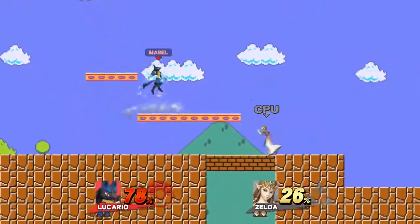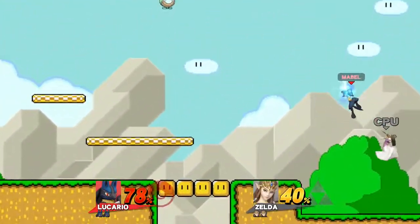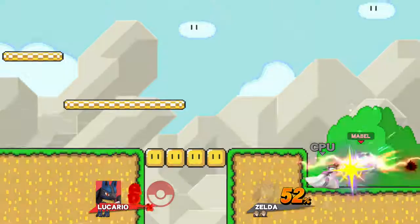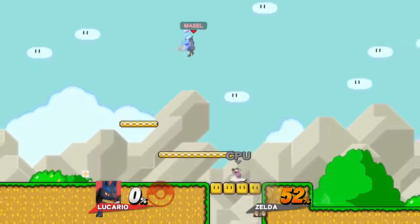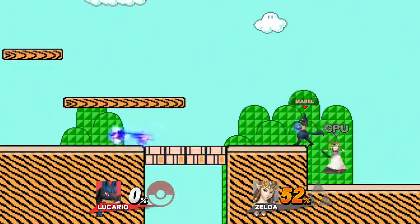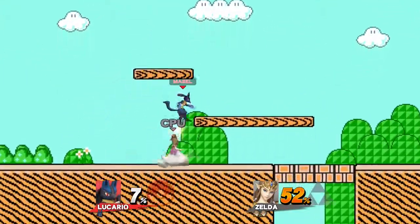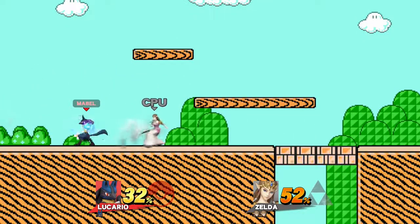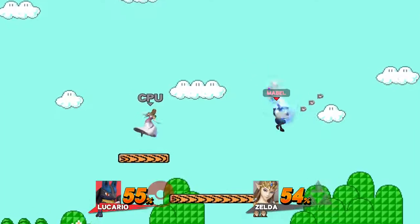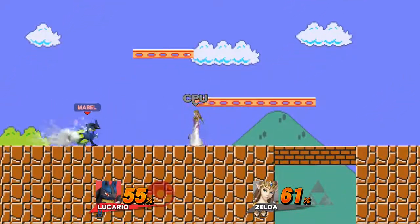This Zelda CPU is kicking my ass - she's kicking my ass even without reflecting my projectiles. Let's see if I can throw her off the stage. It looks like the answer is no, but she can hit me off the stage. Can these blocks be destroyed? No. Okay, it looks like those can be. So they're not like the Yoshi's Island ones. Of the two layouts I've seen so far, the only problematic thing is that this version has walk-offs.